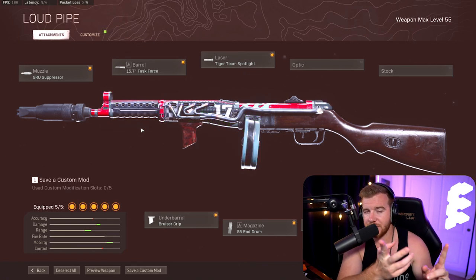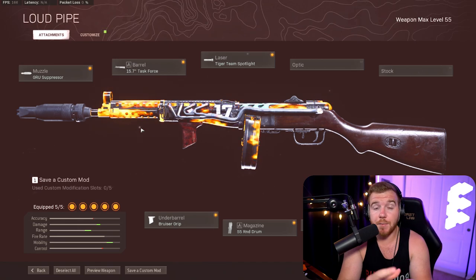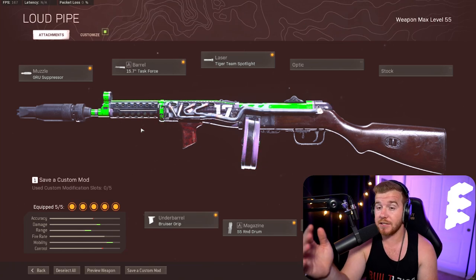In Season Five Reloaded they got rid of the ADS sway, or at least changed it, and they changed the weapon kick — so it feels like a completely different gun now. They even said that in the patch notes and I didn't really believe it, but it feels so much better. If you guys haven't tried it out recently, make sure you give it a go.